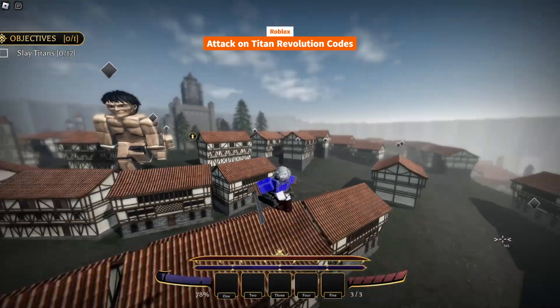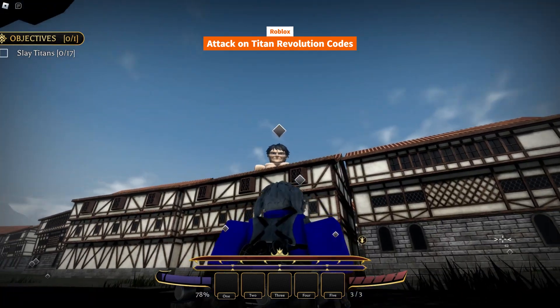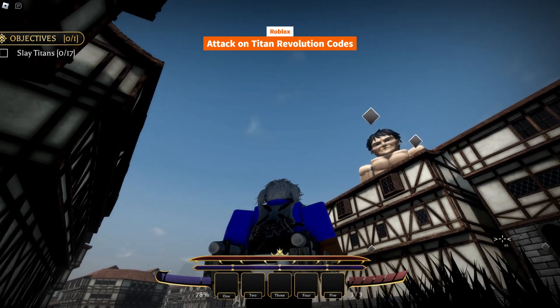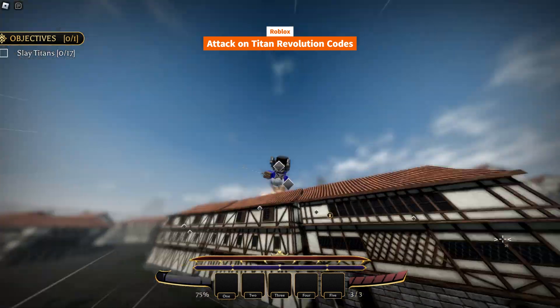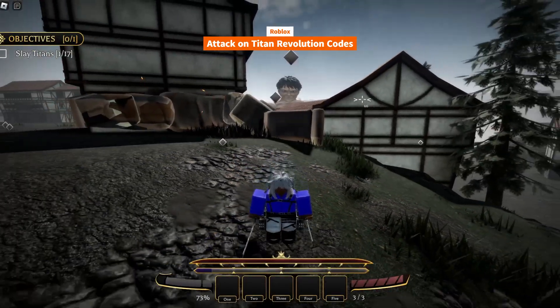Redeeming your Attack on Titan Revolution codes is easy. Launch Attack on Titan Revolution in Roblox. Click on the Codes button before you start the game. Click inside the code text box and type the code. Click the Redeem button to use the code.